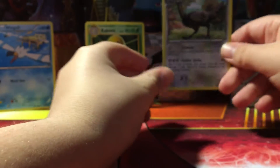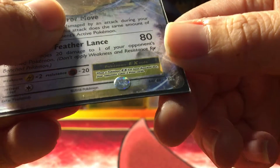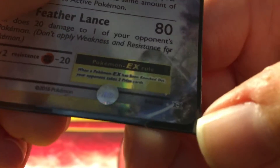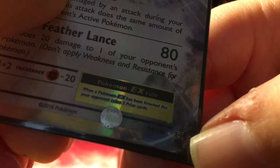And then Ultra Rares, which are the rarest rarity, have a silver star — if you can see that. Right next to the numbers, it's a silver star instead of a regular star.